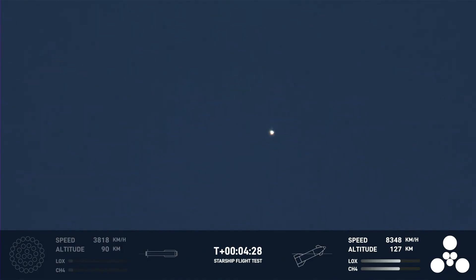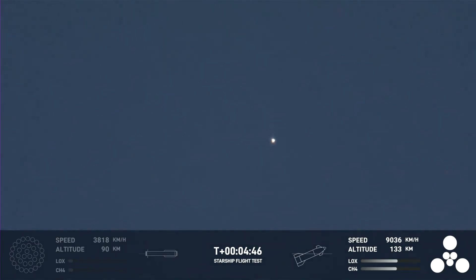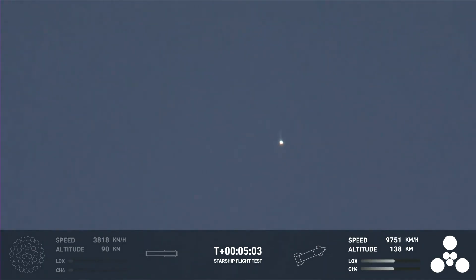The next major milestone for the ship will be second engine cutoff, or SECO — familiar terminology if you follow our Falcon 9 launches. So far today has been incredibly successful, even with the RUD of the Super Heavy booster. This is amazing. The primary objective of the booster today was to get to hot staging, to get ship on its way — and it did that admirably.